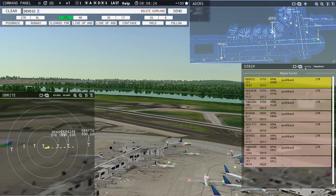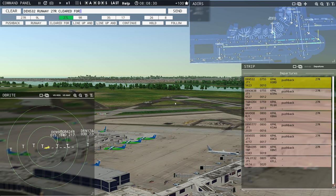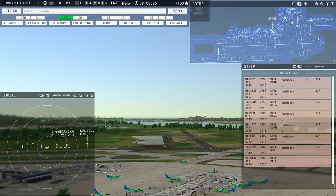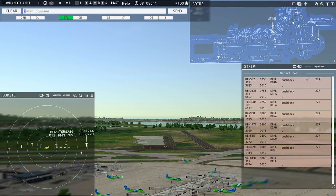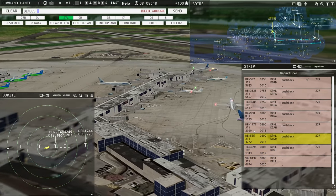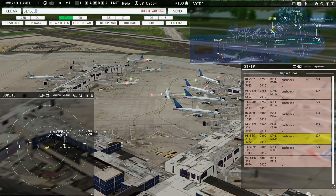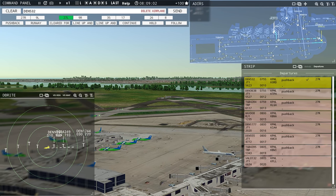Denali 555, runway 27R taxi via Kilo. Runway 27R taxi via Kilo, Denali 555. Magic 908, continue taxi. Philadelphia ground, Globe 4395 ready to taxi. Continue taxi, Magic 908. Value 172, contact departure. Roger, good morning. Let's see here. Denali 532, runway 27R, cleared for takeoff. Runway 27R cleared for takeoff, Denali 532. Globe 4249, runway 27L, cleared to land. Runway 27L cleared to land, Globe 4249.